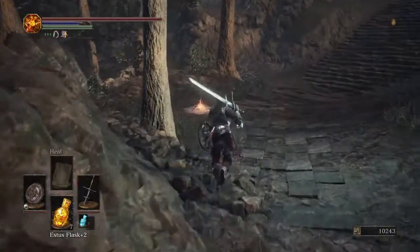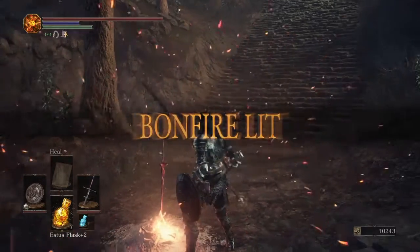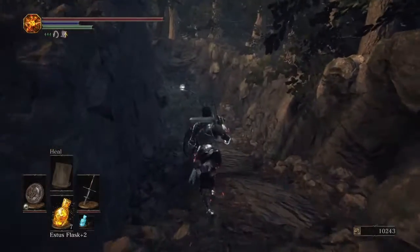You will find the Herald armor right over here. I don't know why they put that there, but I guess it just seems to fit. Just come over here and light this bonfire, then go over and proceed on with the area.